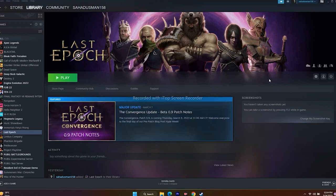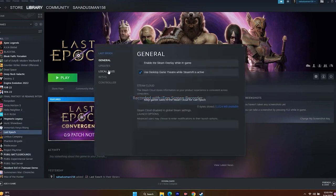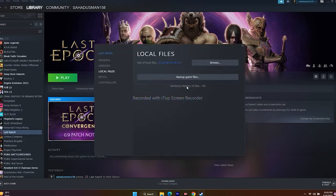Next one is all about verifying the integrity of game files. When we do this, if any files are corrupted or missing, all these kinds of issues will be fixed by this step. So right-click the game, go to Properties, then go to Local Files, and click on Verify Integrity of Game Files.